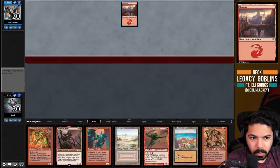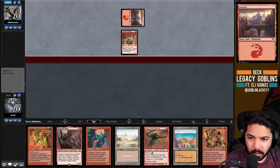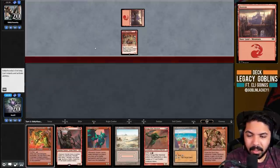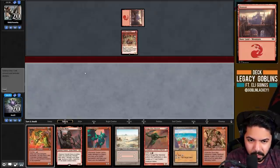Turn one Badlands, Goblin Lackey - and then we fire off the Incinerator to kill the Goblin Welder. That seems like a nice curve to me.